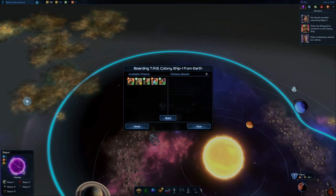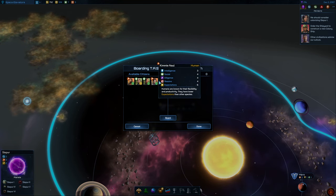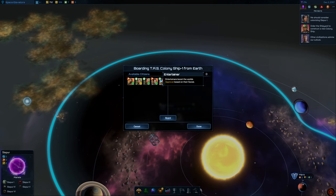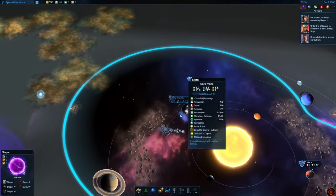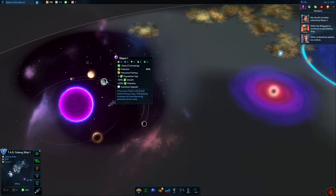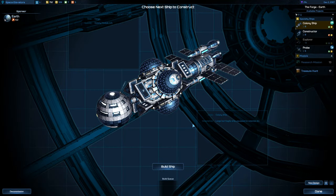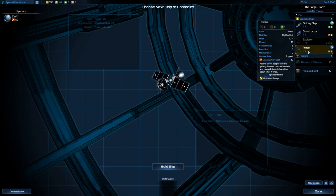We do need to get some colonists on this ship — this is a colony ship, probably one with low expectations so they're kind of happy early on. Let's get this ship over to Slepia 1; it's going to take a few turns to get over there. I've got an idle shipyard now, so I think we're going to send out another probe.